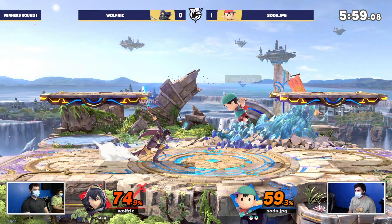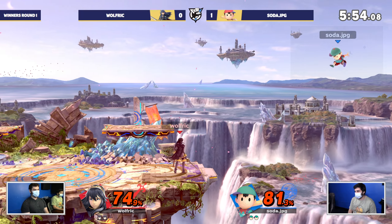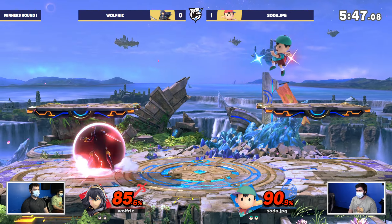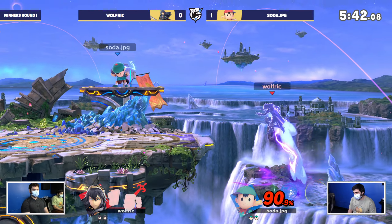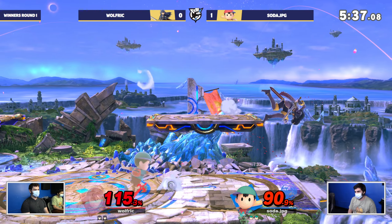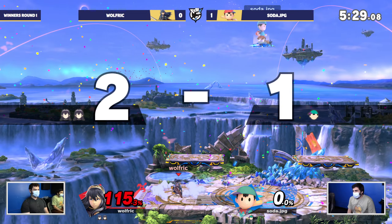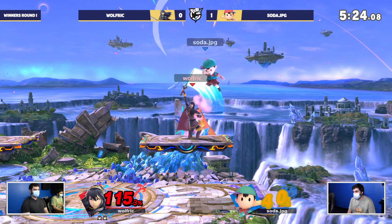A great mix-up off that PK rocket to find his way back to stage and get some damage. But Wolfrick is starting to adapt — the smaller stage means Ness is really not able to control the same amount of space. You see Wolfrick much more comfortable, able to scrap with Ness. Nice drag-down fair into the back row. Great patience and great magnet call out from Wolfrick, finding the stock by doing nothing — because you have access to everything.